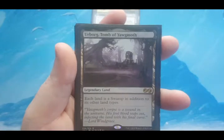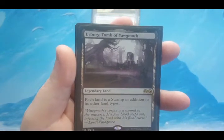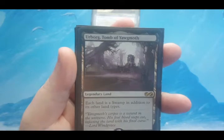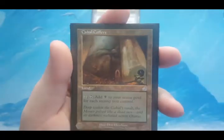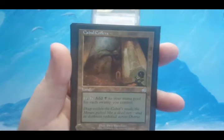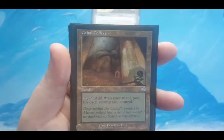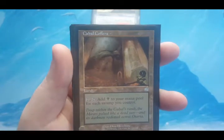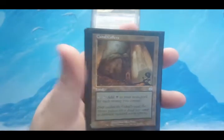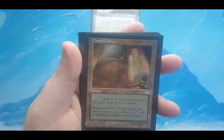Next up is Urborg, Tomb of Yawgmoth — a legendary land where each land, not just yours, is a Swamp in addition to its other types. The reason for that is Cabal Coffers. That combination is really devastating if you need a lot of mana, especially if you cast an X spell. Cabal Coffers taps to add one black for each Swamp you control, so with Urborg in play all your lands also count as Swamps toward Cabal Coffers.